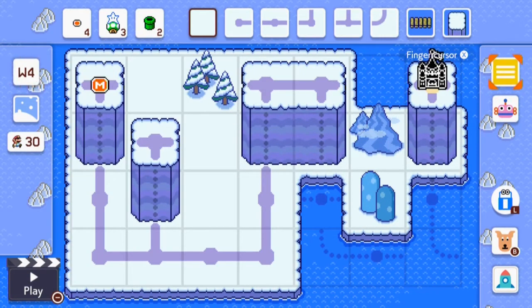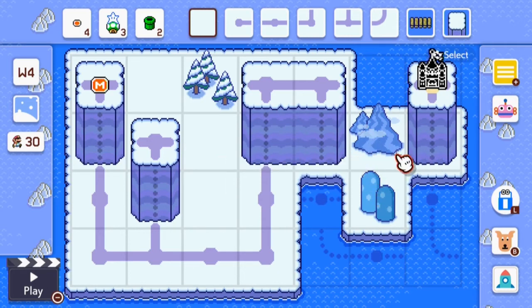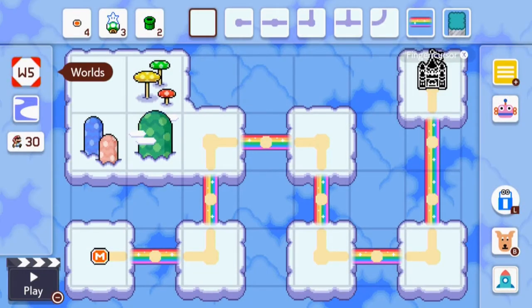World four we'll show off the snow level. In the snow level you can have plain snow, trees, little hills, mountains I guess. World five is cloud city I believe - here you can have a cloud, or some tall mushrooms, a nice blue hill, or a couple of hills to decorate your overworld.